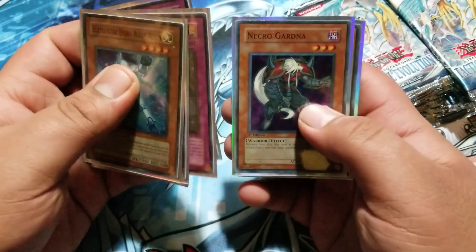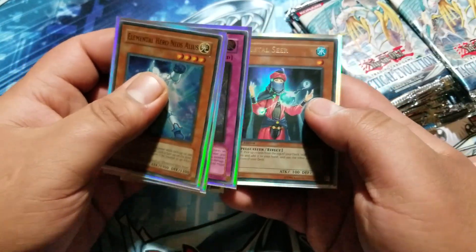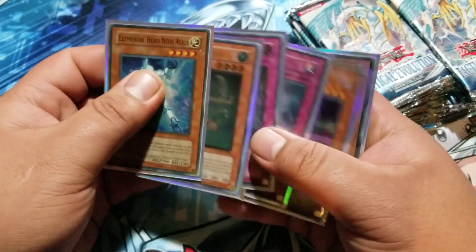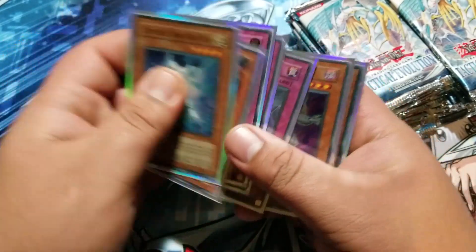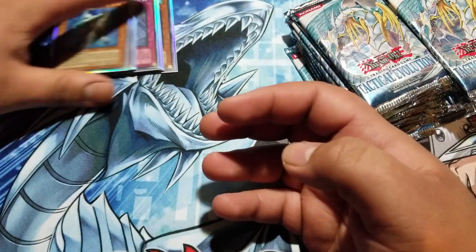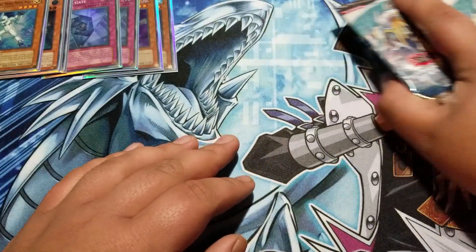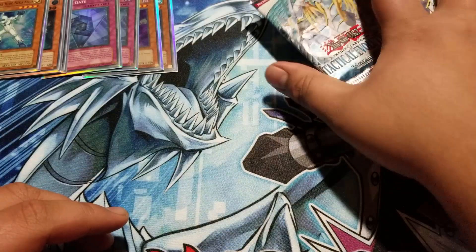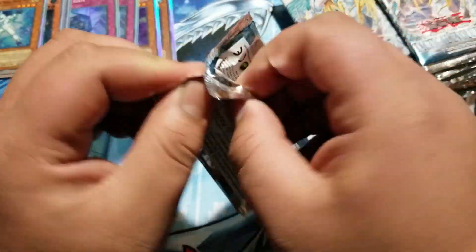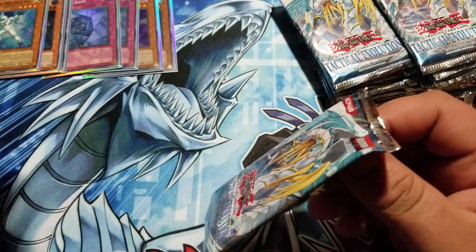And another Mirror Gate, Necrogardna super rare, and Crystal Seer ultra rare. So we pulled six out of the last 20 I opened. We have the new Kaiba mat and we're going to open up these 20 packs and see if we can pull a Rainbow Dragon. I'm also using the Kaiba Corp sleeves which are like my new favorite sleeves.